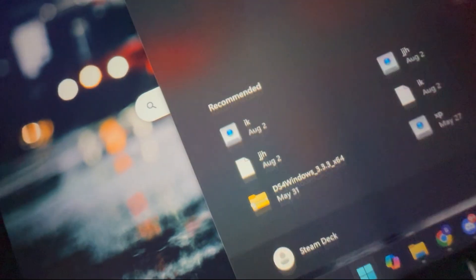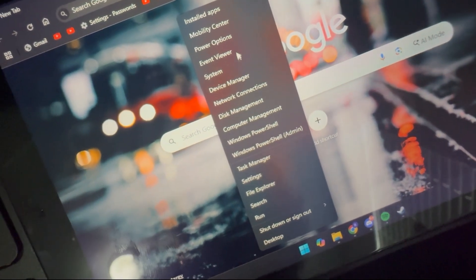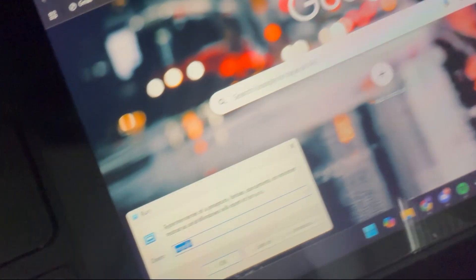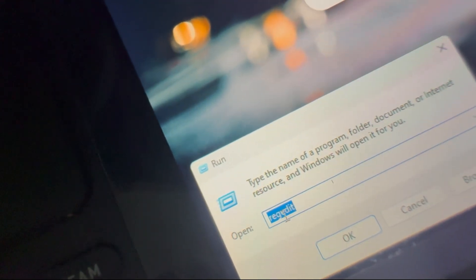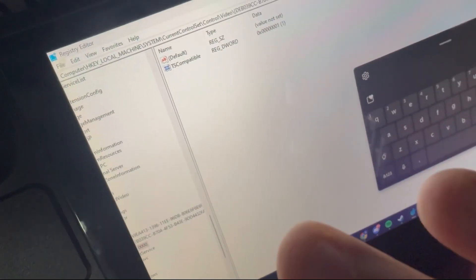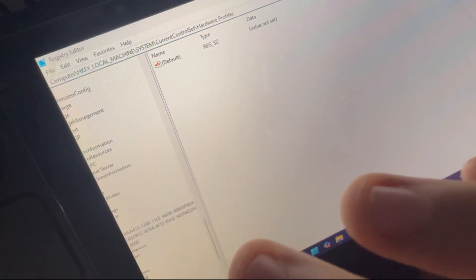You're gonna want to go to the Registry Editor. What I did was I right-clicked on the Windows taskbar button — obviously on the Windows 11 version — and clicked Run. If you don't have that option, on Windows 10 you should be able to search Run. Then you're just gonna want to type RegEdit into the search tab and click OK. I have a line of code that you have to paste into the very top — this is just the address of where your folder is located, where all of your AMD software updates are sort of stored. You're gonna want to paste that in.